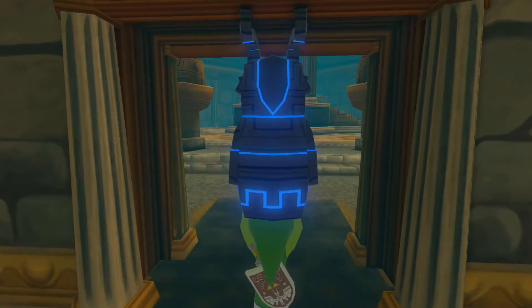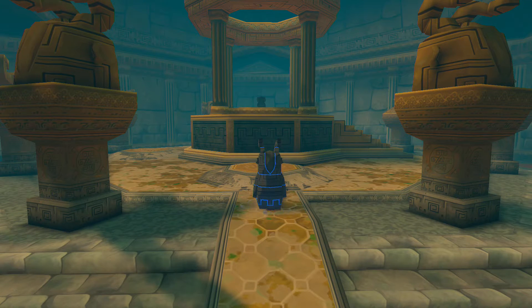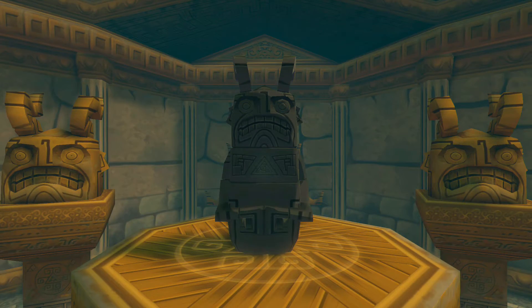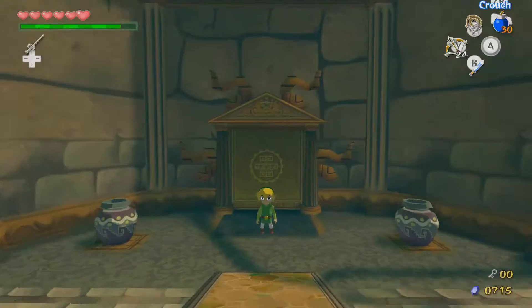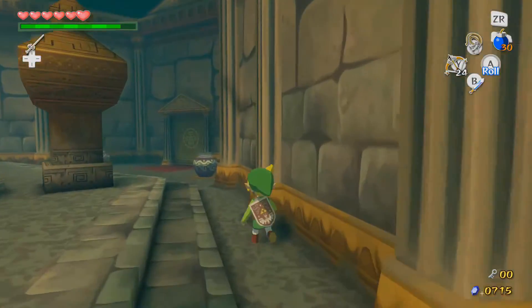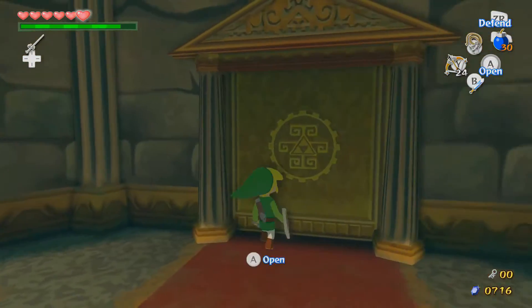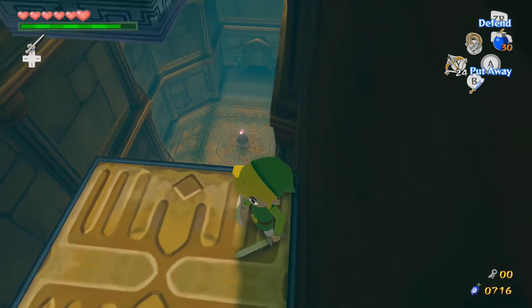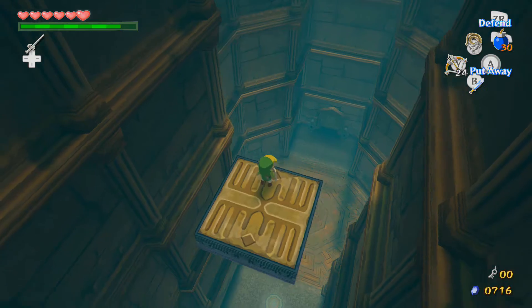And here we are. That Armos woke up but we do not care at the least. Instead of going there just yet, we'll go back to the rooms that we had to pass by — rooms that we can now open since we have a bow. I was kind of hoping for arrows but I guess not. I don't know why this platform is here.